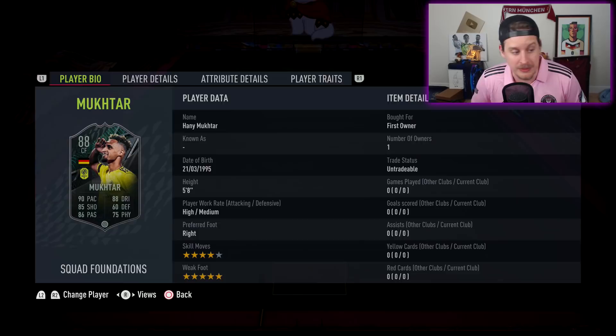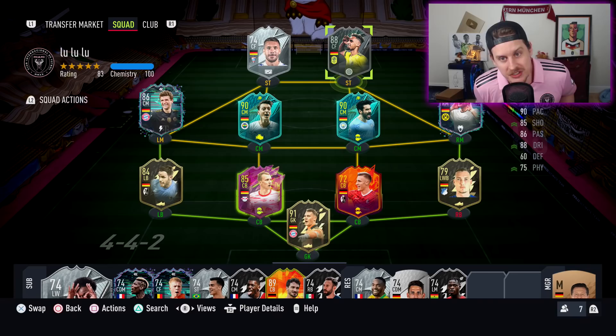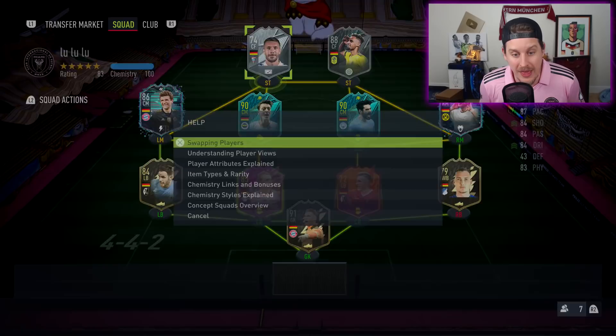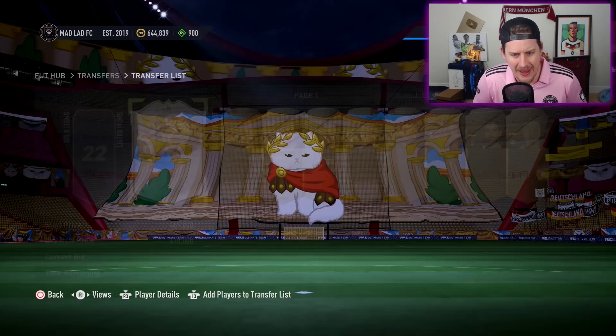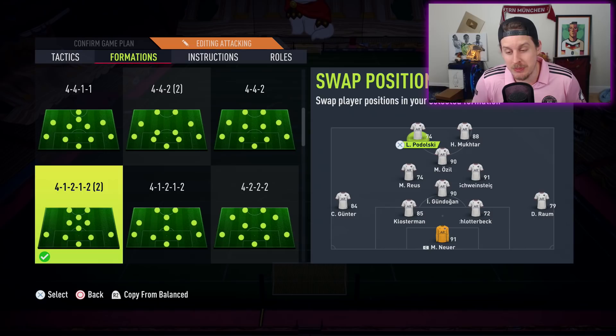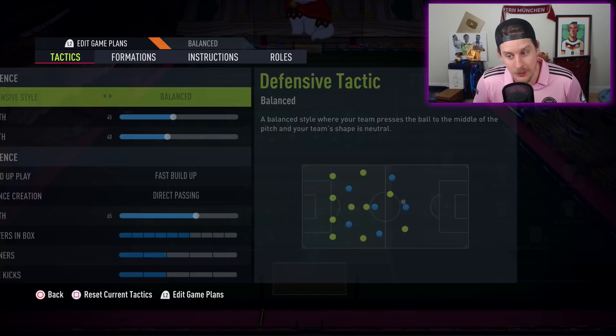We're running a full German squad: Poldi as left striker, Hany Mukhtar up top — doesn't matter what side since he's got the five-star weak foot. Marco Reus at LCM, Thomas Müller at RCM, Ilkay Gündogan as CDM, Mesut Özil as CAM. Schweini was nuts yesterday — buying him back at 3,900 coins for RCM. Match number one, los geht's.